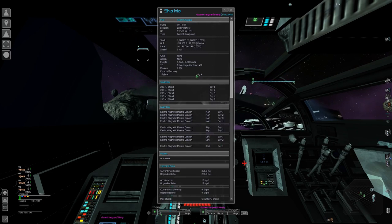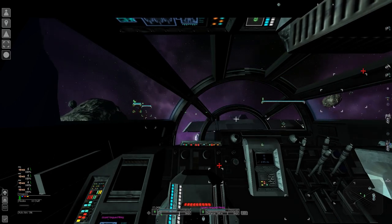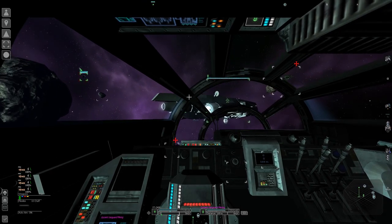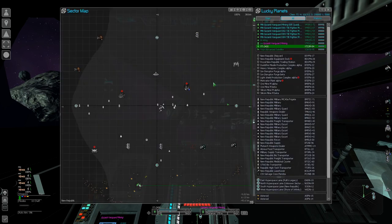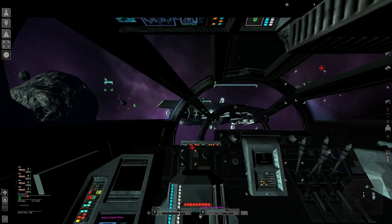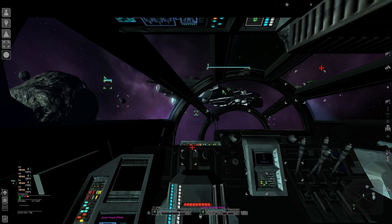A common misconception: this Gozanti can dock four fighters externally — but that doesn't mean you can only have four miners working for it. There's never more than one TIE fighter docked at any given time. You could have 30 or 40 miners all working for the Gozanti with no problems. With this size mining fleet, you'll pretty much never completely mine out a sector, and you could have 50 miners based at this Gozanti all mining for it.